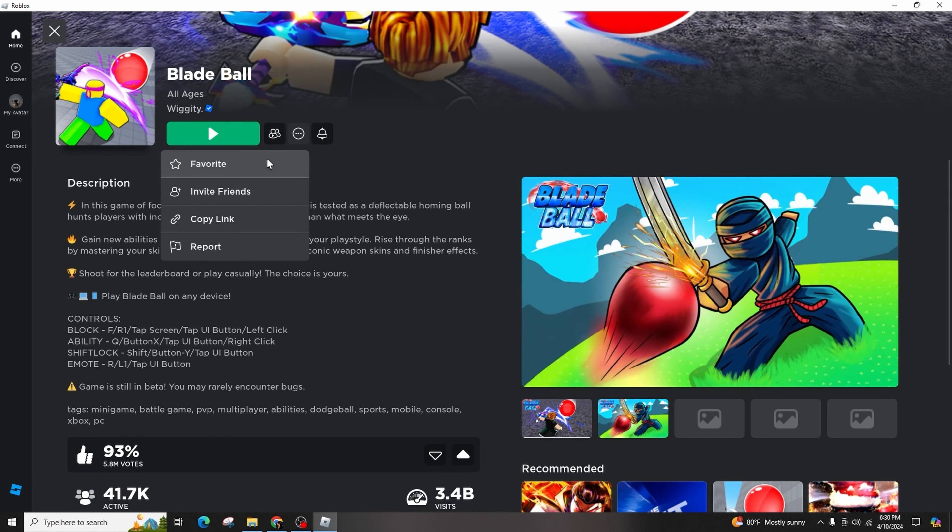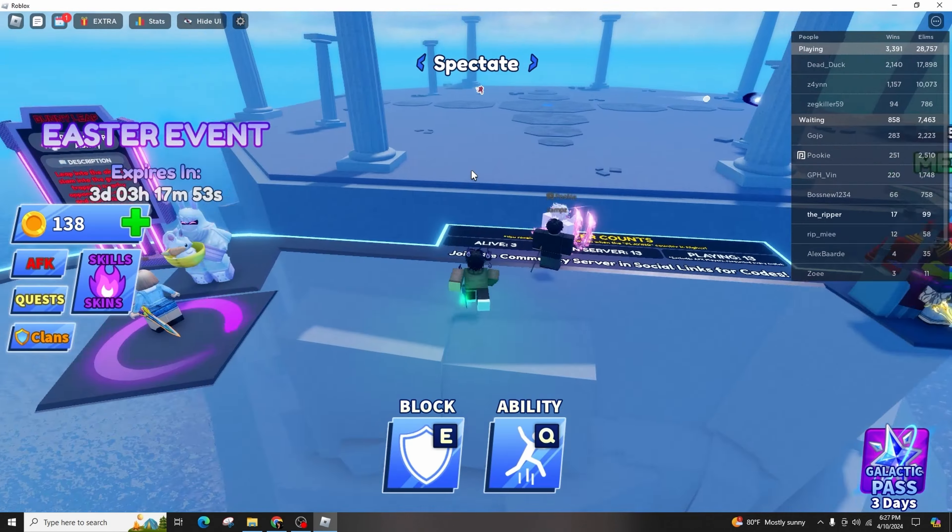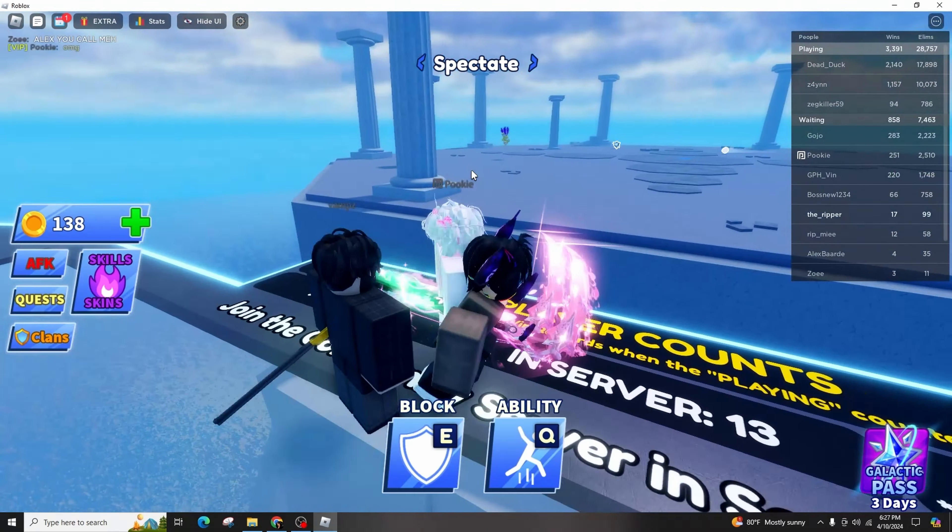When you scroll down, you might notice that there is no direct option to favorite a game. However, look for the green button, and beside it you'll see the two player icons. Adjacent to them you'll find three dots — click on those dots and a menu will pop up with the option to favorite the game.